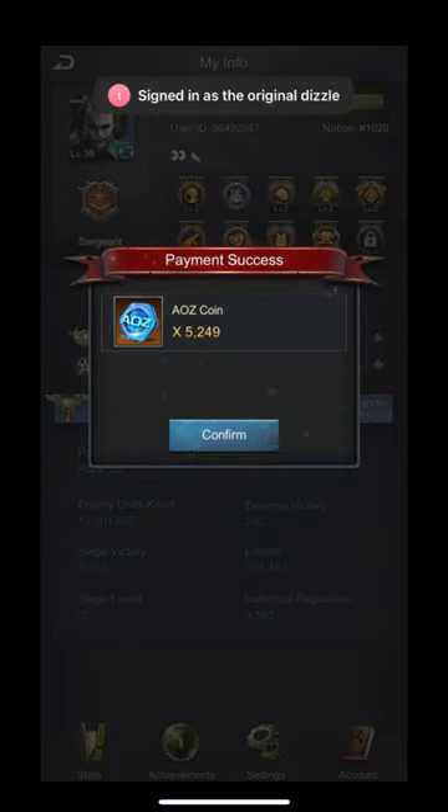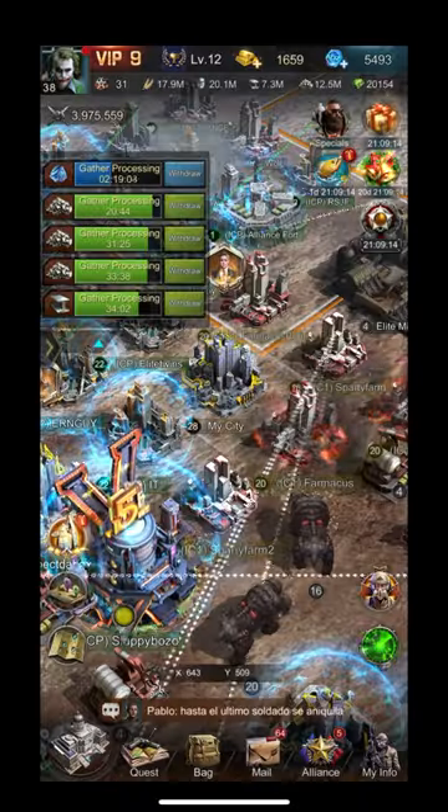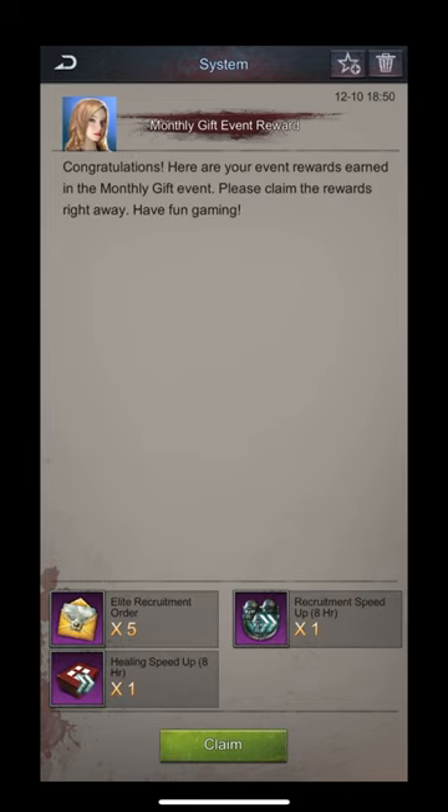Coming back in the game, you can see I paid $49.99 but I got 52.49 AOZ coins. In terms of US dollars, it's essentially like a penny is one AOZ coin. So I got that item there and I got these free items here.